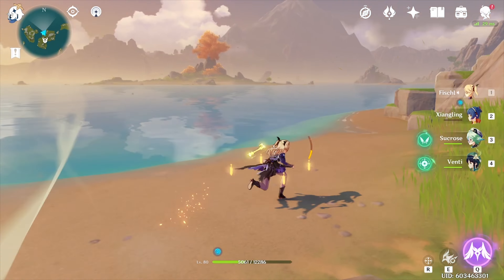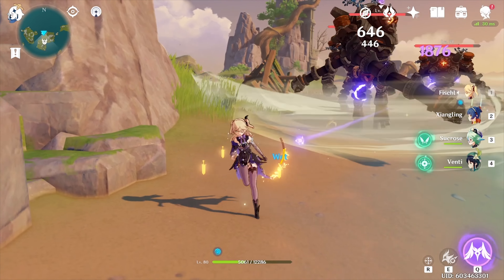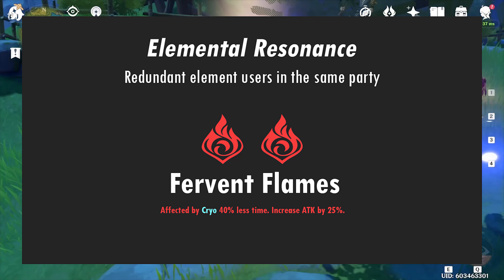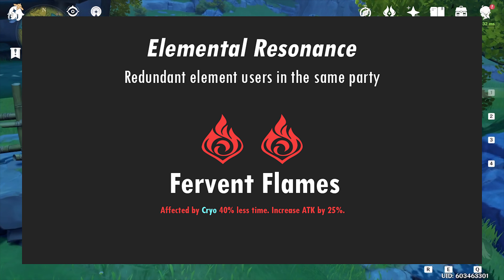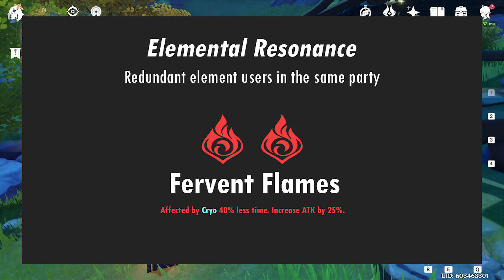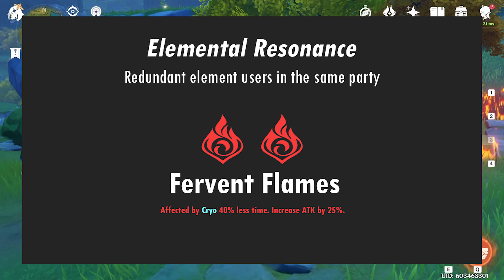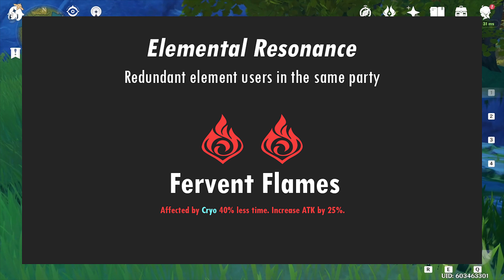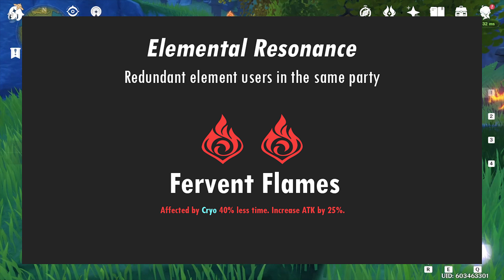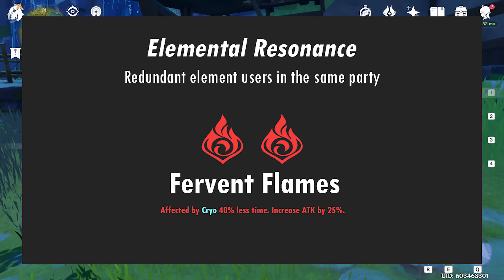In addition to elemental reactions, we need to take a quick look at Elemental Resonance — that is, having redundant elements in a single party. For Fischl main, Fervent Flames is the best because it gives you a 25% attack increase. I actually wouldn't run Electro Resonance with Fischl DPS because there aren't any great Electro units that would support Fischl well. The increased energy regen would only affect your burst which can lead to higher odds uptime, but I don't think it's enough to justify running it over another unit.